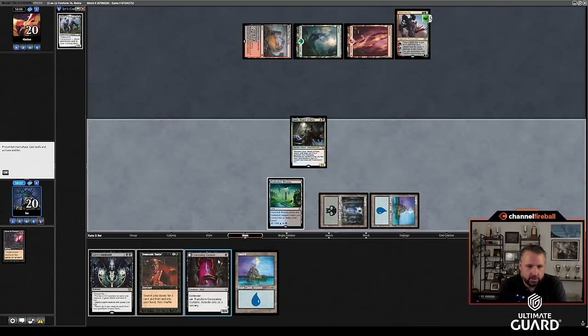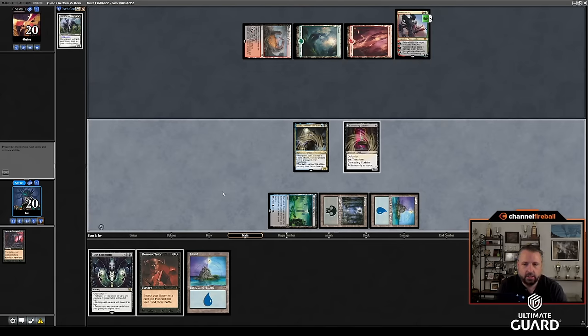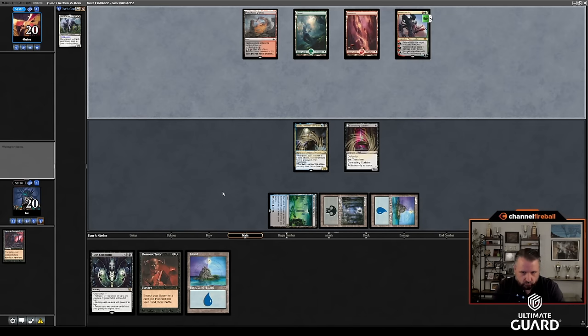Island, Lazav, Curtains — I don't think I have a better play than that. I've got a card to exile for Lazav to make my Clue. I can also flip Curtains. Gix's Command is going to be really good in this matchup. Minsc and Boo here would still be pretty annoying, but that card's going to be good no matter when it gets cast.